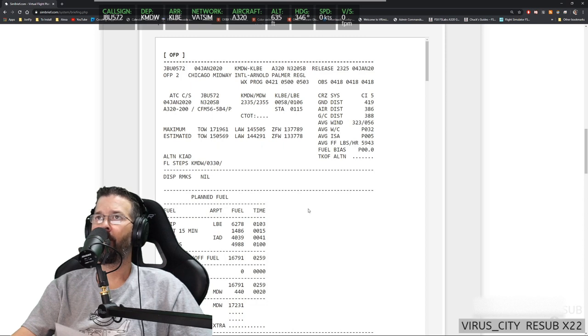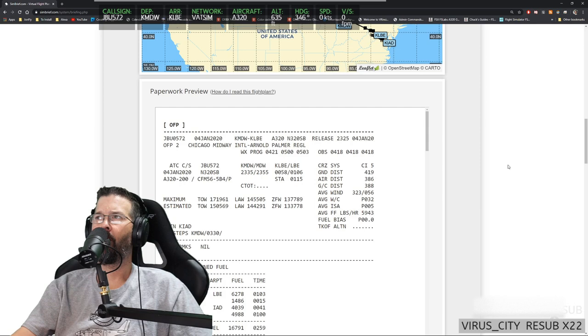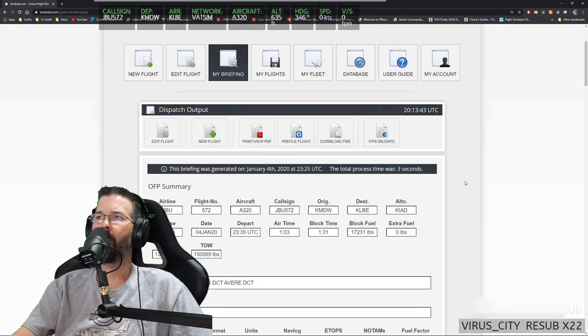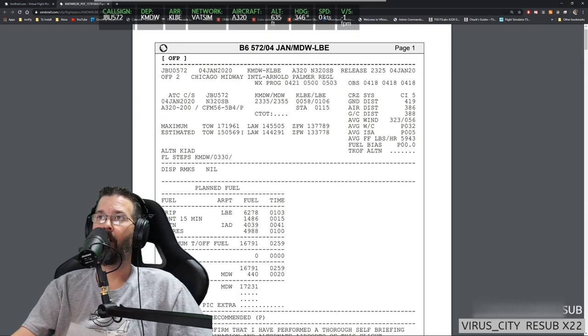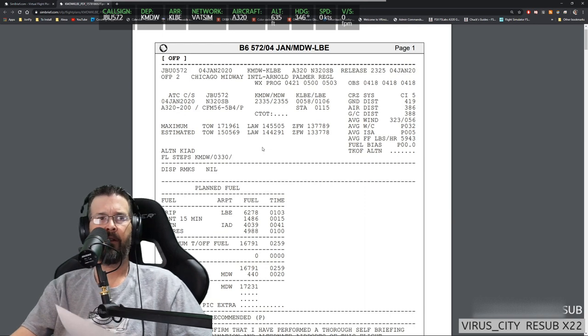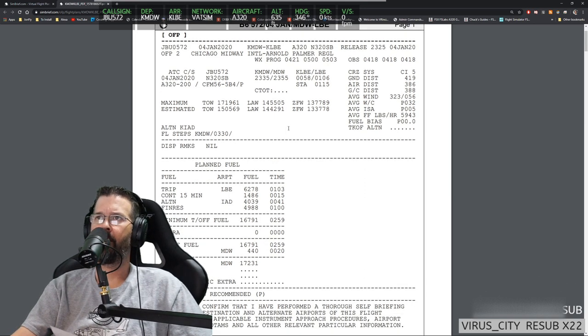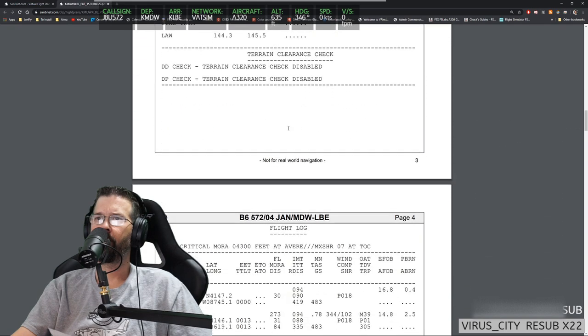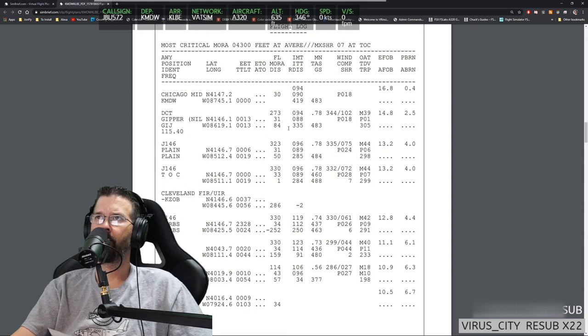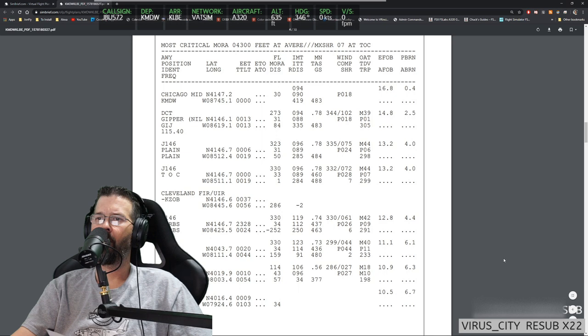To verify, go to SimBrief and open the OFP. I normally open it in Adobe PDF Reader for easier navigation, or print to PDF. I dump that into Dropbox or OneDrive and then open it on my iPad. Scroll down to the actual route waypoints — you can see the third column at the bottom: estimated en-route time 01:03, which matches what you see in your second MCDU.